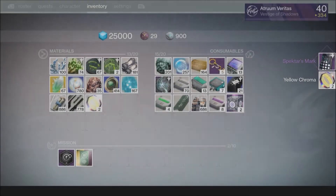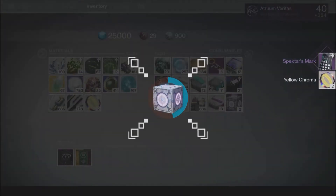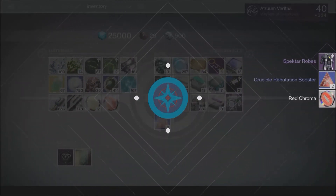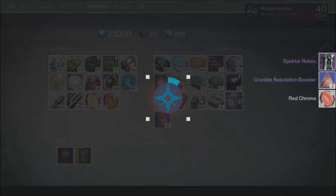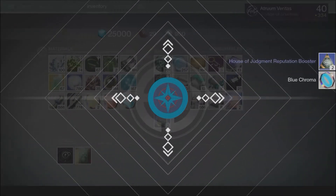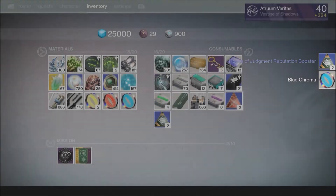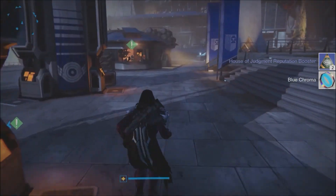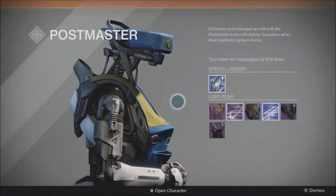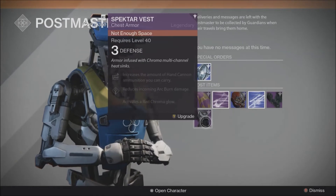We got the Spectar's Mark, which is the Titan Mark. Nice. Next, we have the Spectar Robes, which I do not need, so that's kind of useless. And the third Treasure Chest for the week so far is nothing — that's in the bank somewhere. All right, let's go see what we got from the bank, then head to the Reef and see what Variks has got for us. We've got Spectar Vests, we've got the Gauntlets, we've got some Engrams — didn't even know they were Engrams.